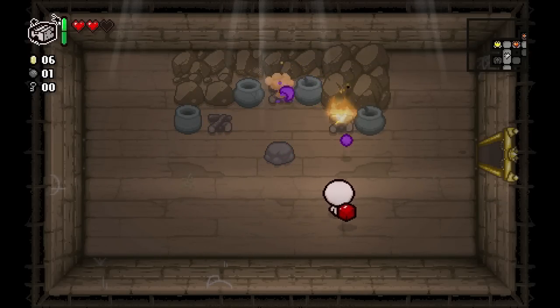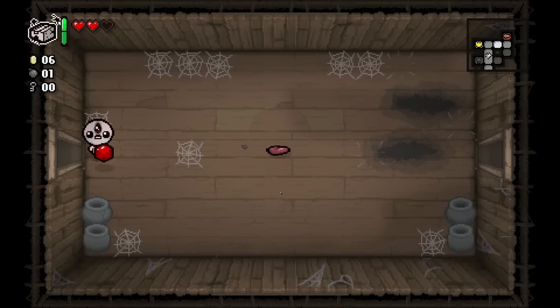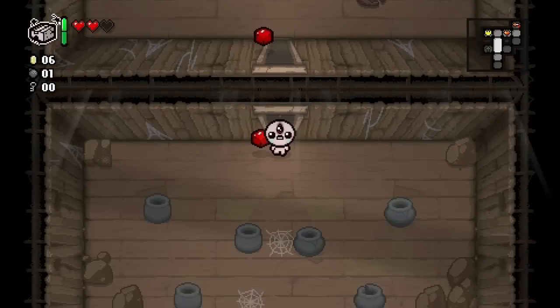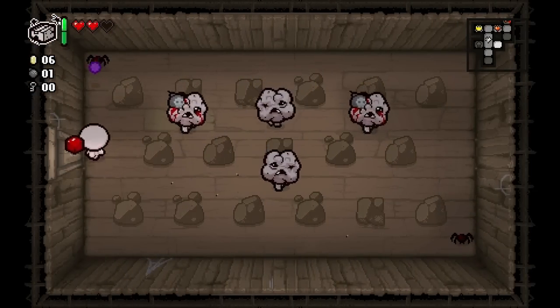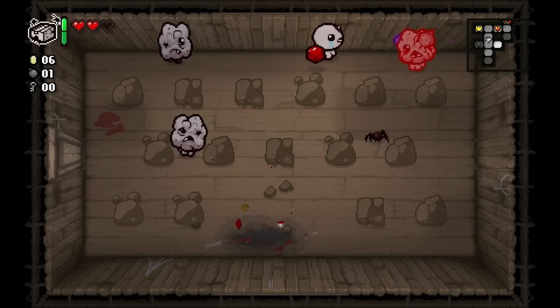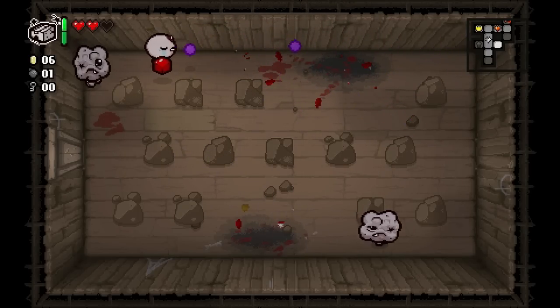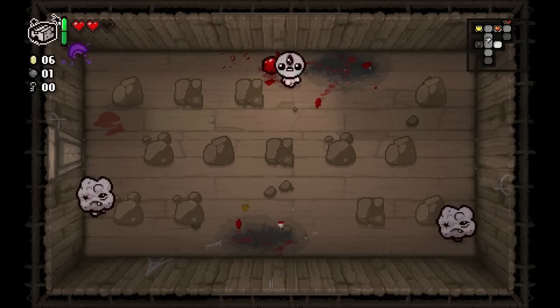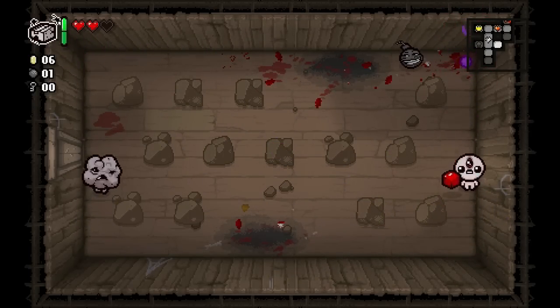Should we go pick up that red heart in the other room, or wait and see if we take another heart of damage to possibly get into the one-heart battle room? Let's watch out for the soul heart and eternal heart - we don't want to take those. I'm probably going to take damage here... nope, I survived! Let's see if we can hit these guys - we got them, got a bomb.